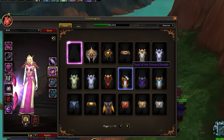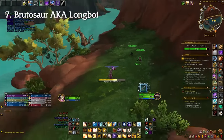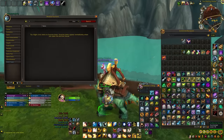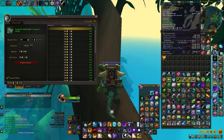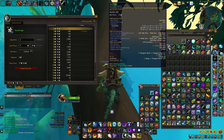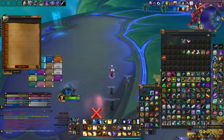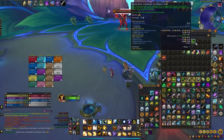Brace yourself, because if you thought the Yak was a splurge, wait until you see the final mount — the mighty Caravan Brutosaur in all its glory. This colossal beauty not only handles repairs and vendoring but also features an auctioneer, essentially turning it into a mobile auction house. You can say this is a dream come true for any farmer out there. No more unnecessary trips back to the city to check or list your auctions — if you stumble upon an item, just throw it on the auction house right away. Having at least one Brutosaur in your raid group provides a tremendous advantage, especially during progression.